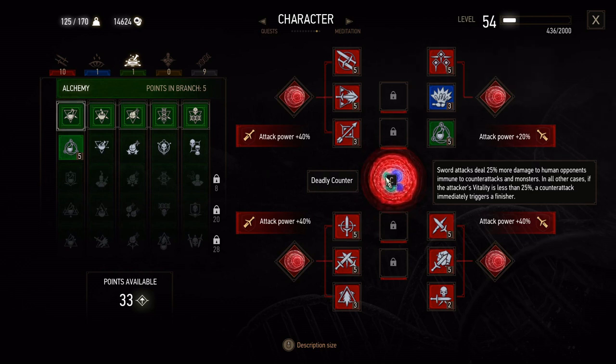When we move on to mutations, we're going with deadly counter — sword attacks deal 25% more damage to human opponents immune to counterattacks and monsters; if the attacker's vitality is less than 25%, a counterattack immediately triggers a finisher. The reason we're not going to any of the advanced mutations is that the direct reference from that quest simply says that when Jerome underwent these mutations in an attempt to right and erase them, they simply enhanced them. The most literal interpretation of that is that it just made him a stronger fighter with better reactions, rather than being capable of freezing large swathes of people or getting hopped up on all manner of toxicity-elevating substances.